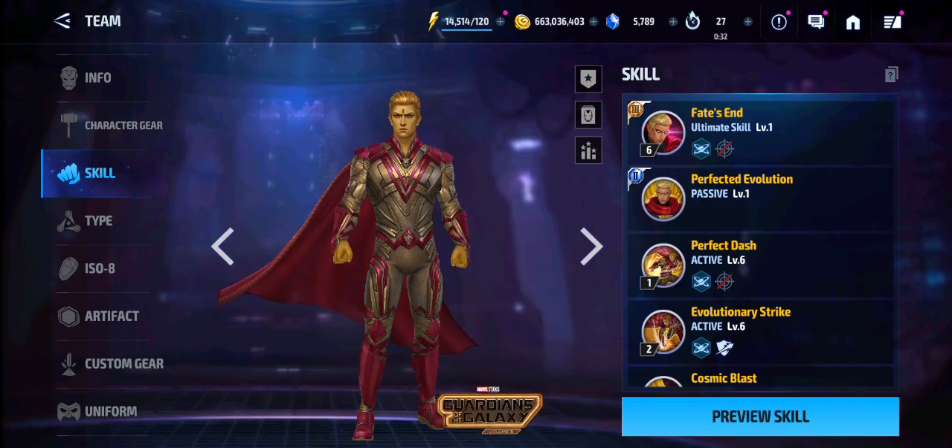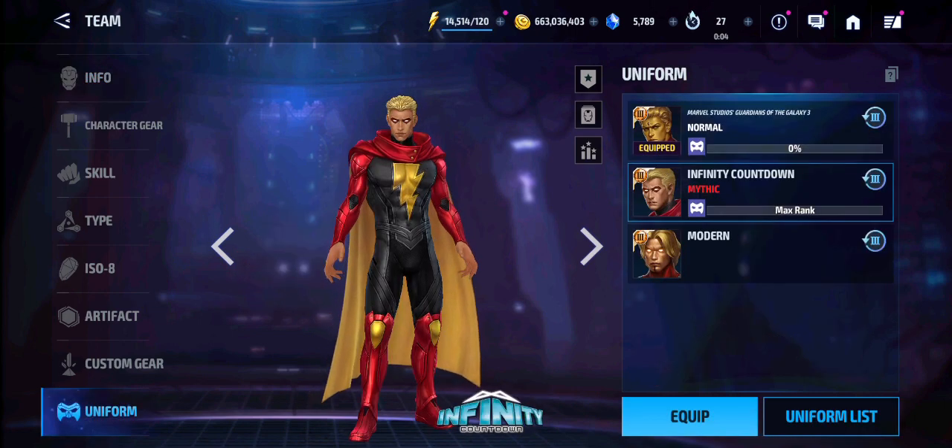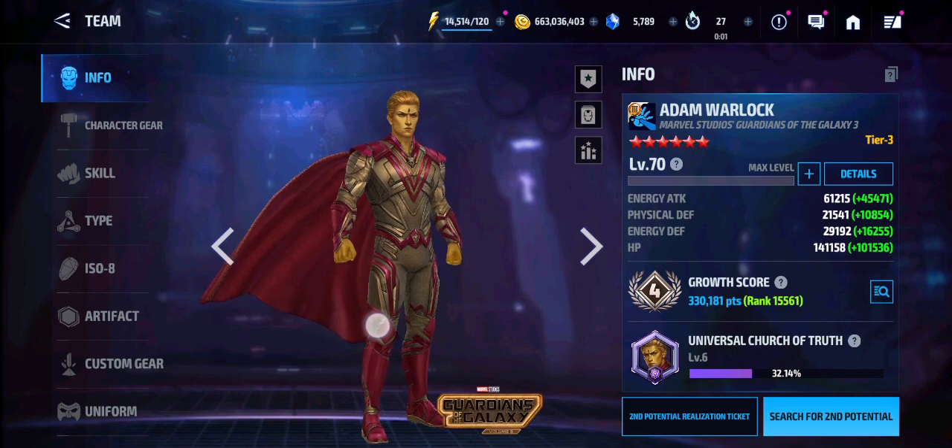So yeah, Adam Warlock is just going to absolutely obliterate everybody in the meta right now for PvP. Definitely, if you are a PvP player, I would definitely recommend you get this uniform, upgrade Adam Warlock, give him a defensive or offensive build. Either way, this is just going to absolutely obliterate the opponents. Adam Warlock is just straight-up crazy right now. This uniform — as if he wasn't strong enough with Infinity Countdown, but with this uniform he's even stronger and even more menacing right now.